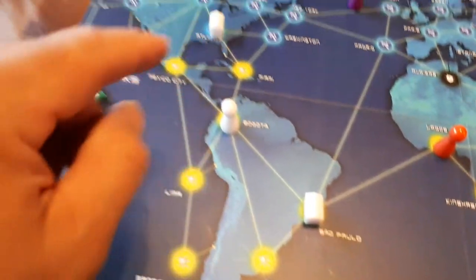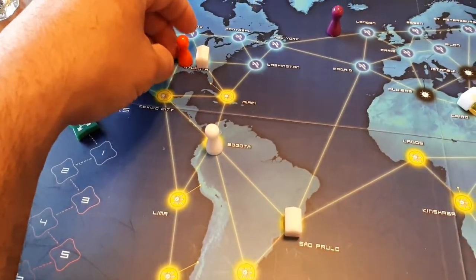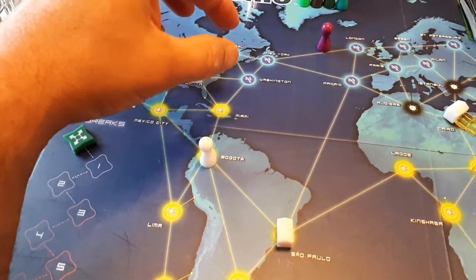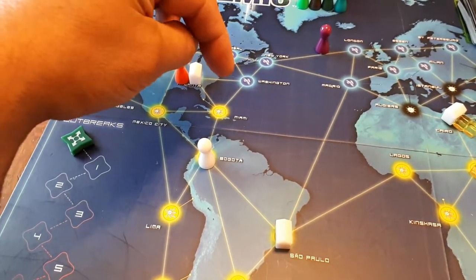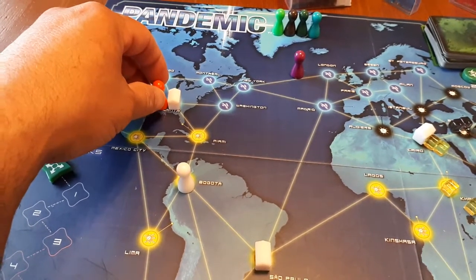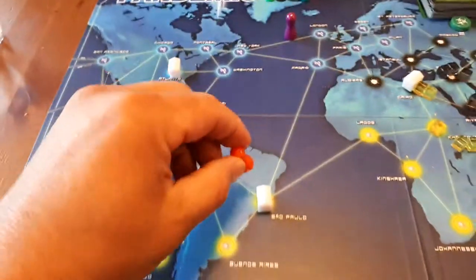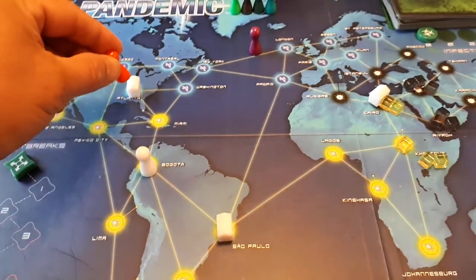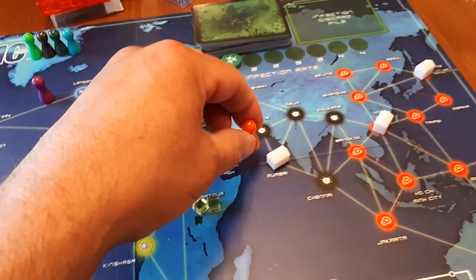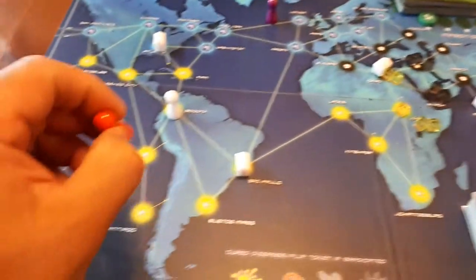Again, this is my opinion. What you want to be able to do is if you are at a research facility, you want that research facility to be within reach of another research facility within a move, within a turn. For example, I can do a shuttle flight from this research facility to this research facility, or shuttle flight from here to Cairo, from here to Mumbai, to Hong Kong, or to Tokyo.